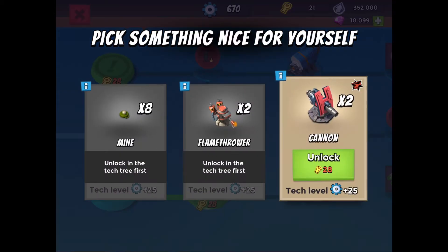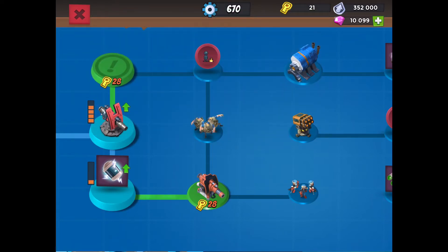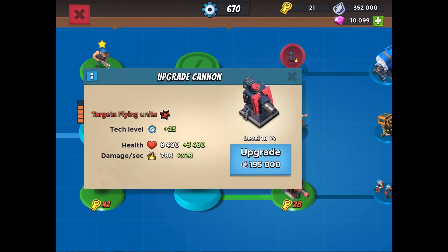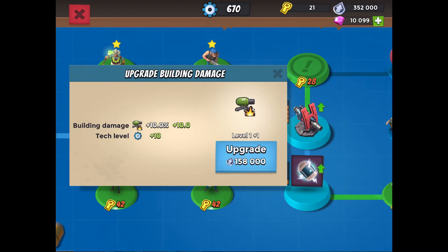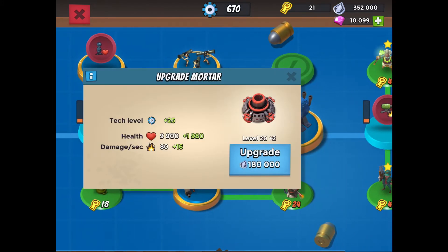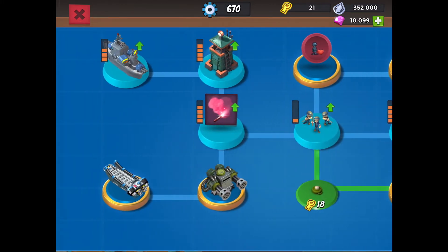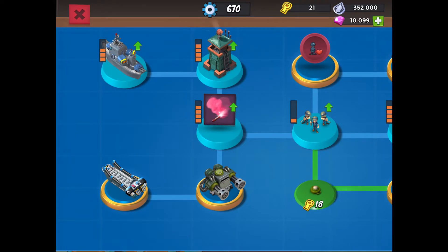The plan here is to open up the multi-node to get two cannons and then the troop damage node. Then I'll go back and open up cannons level 5 and the boom mines to level 5. Then I'll open up the building damage to levels 2 through 5, and I'll probably go back and open up the flamethrower, max out the mortar to level 5, open up the mines and max them out, and then max out the gunboat. So that's the plan.